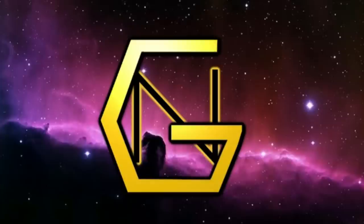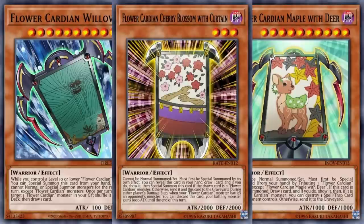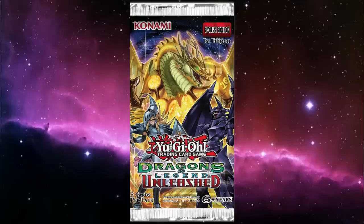But thankfully, in the designer's infinite wisdom, they've accounted for just such a thing by making a whole other game in Yu-Gi-Oh! — or rather, taking the mechanics of another card game and making a whole archetype around it. Presenting Flower Cardians, an anime archetype piloted by side character Chojuro Takumatsu that made its debut in the August 2016 side set, Dragons of Legend Unleashed.